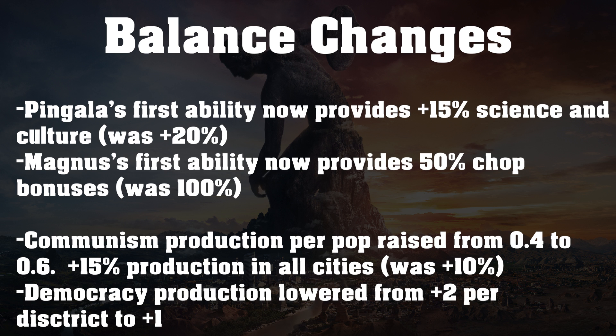Democracy's production has been lowered from plus 2 production per district to plus 1 per district. I think this is another very good change because democracy and communism were almost equally valuable in their focus on production. Democracy was honestly a little bit better because of the policy cards you got. But now, if you want maximum production you would definitely pick communism, and if you're going for a culture victory and want certain policy card slots, you'd pick democracy. So both are a little more specialized now, which is quite a good thing.